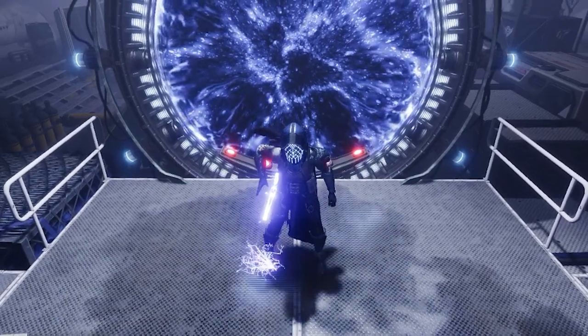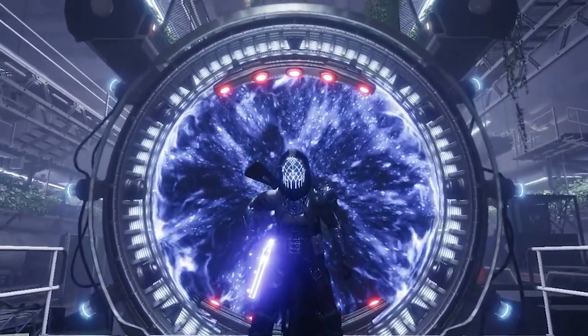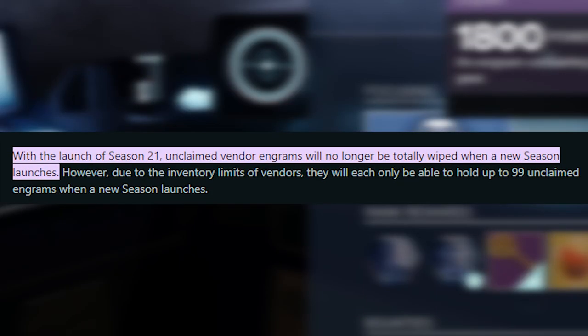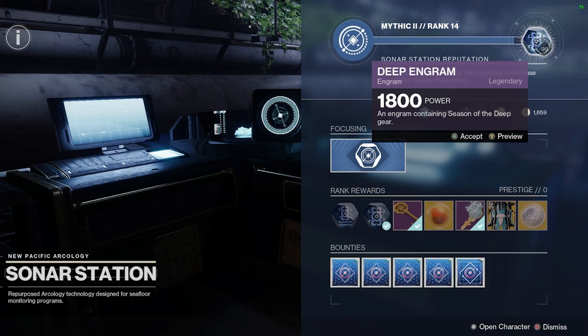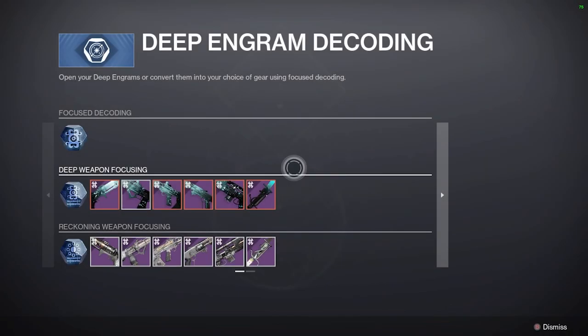Welcome back to the channel, my name is Josh and today we're doing our new season max 100 engram opening. Bungie changed the way engrams work — they no longer reset every season, but you can only hold a max of 99. I was going to do a 300 or even a 500 sonar station engram opening, but Bungie decided to nerf me, so today we're opening 99 engrams.